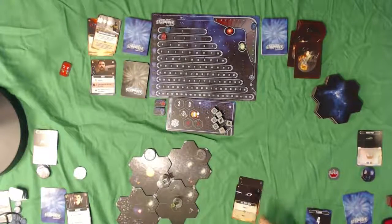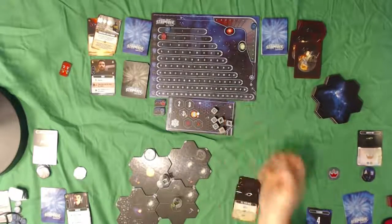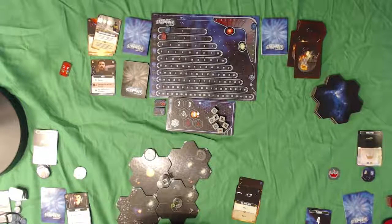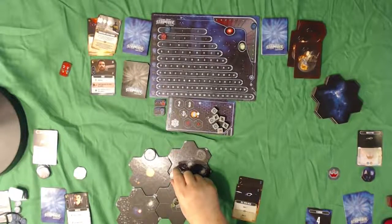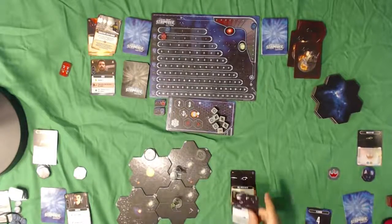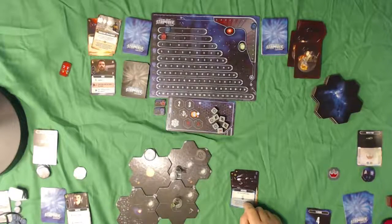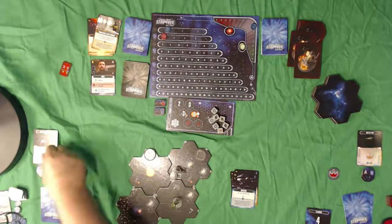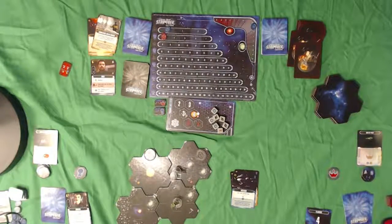I'm gonna play Full Speed Ahead with this data icon and reroll it to try to get a gold. I do not, so that goes back and I generate two movement. I'll just move the two onto that outpost. Then on my action, I'm going to play Research. I've already tried to play a die so I can't power it, but I gain a red or gold data token. I'm going to take a red data token - a red Fruity Pebble - and put it on the Enterprise as inventory. That is going to conclude our turn.